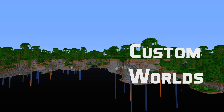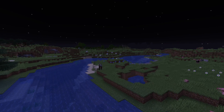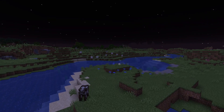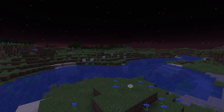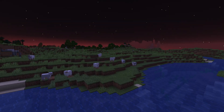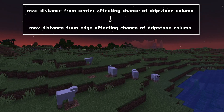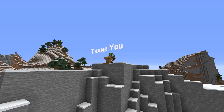Last but certainly not least, world generation changes. A couple of bug fixes: villages would always generate at least on Y0 — that has been fixed, but note that many features still do not work with custom world heights. Importing a custom world height file was also limited to 2047 rather than 2048 — that's also fixed. One single change to the world generation formats: a rename of a field inside the dripstone cluster feature, from max_distance_from_center_affecting_chance_of_dripstone_column to max_distance_from_edge_affecting_chance_of_dripstone_column.